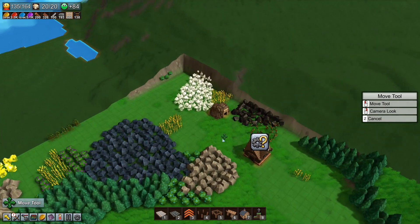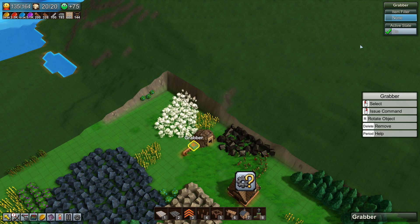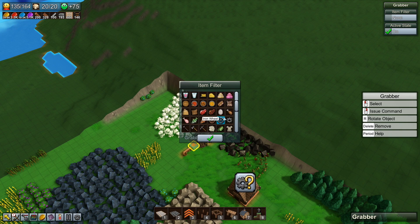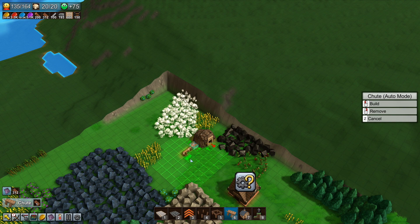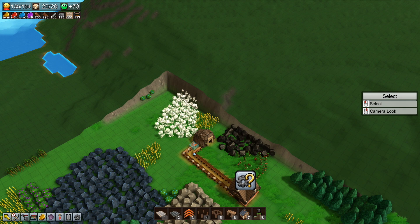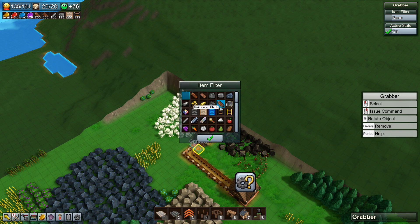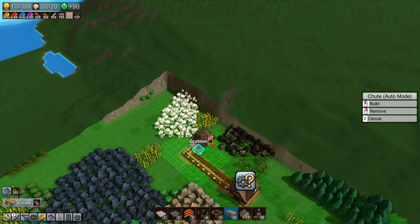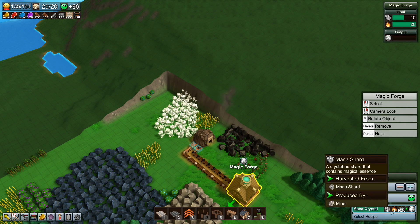Do mana shards go down chutes? Grabber — can I filter you to a mana shard? Mana shard. And let's put down a chute again. Yes, they do — excellent. I'll just have them run in there. Another grabber, this one grabbing coal. That's iron — that's coal. Put the chute back, that way around. And if I tell you to please make mana crystals, you should actually now just be doing that. Yes, excellent.